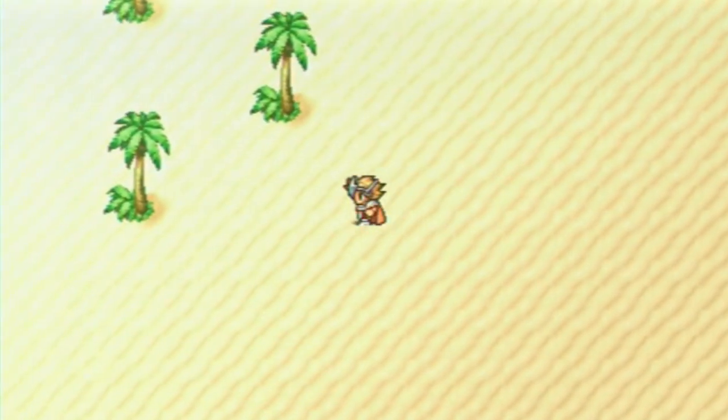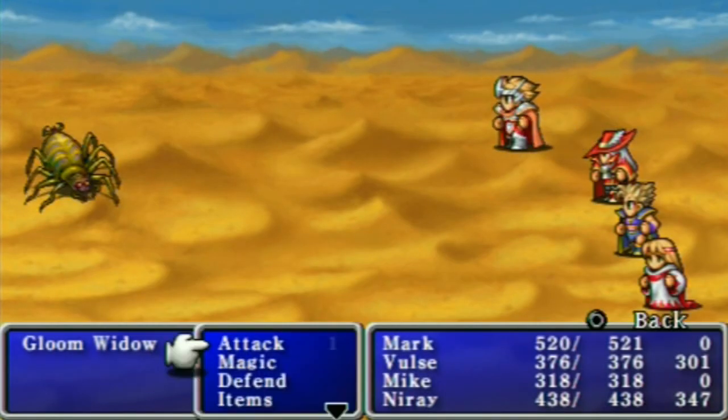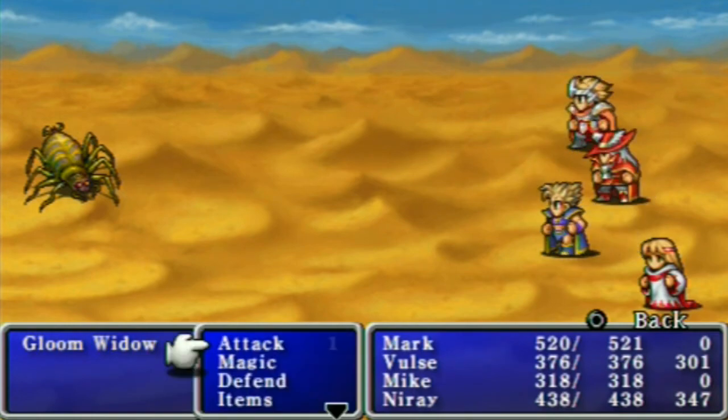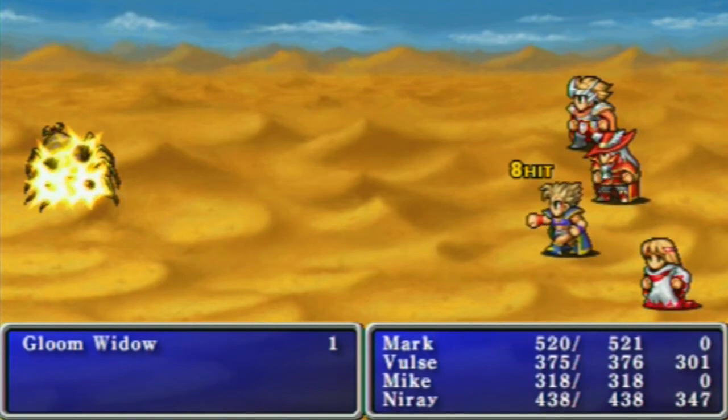The order of floors is determined as soon as you come in. So for example, if I were to save at a staircase and then reload, going down that staircase will always take me to the same floor type, because the game has already shuffled the deck as soon as I entered this area.